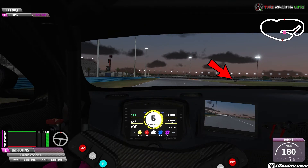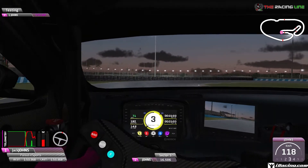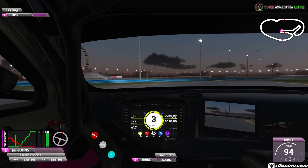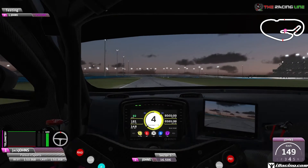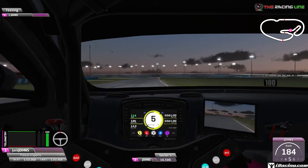The next braking zone is tricky — the 100 metre board is all the way on the right but we need to brake on the left hand side of the track, from 5th down into 2nd gear with a late shift down to 2nd. Trail brake all the way in towards the apex and then once again smoothly apply the power on the exit, being careful not to lose traction and lose that rear end.